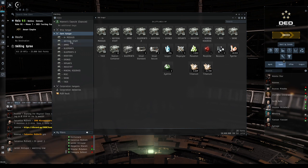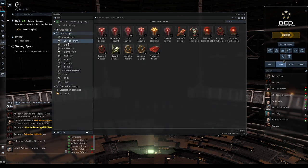I label my containers differently so I can organize my stuff — you guys should probably do the same. Once you start getting a lot of stuff it makes it a lot easier to separate and find things. I have one called 'abyssal stuff' where I put all my filaments. These red filaments take you to different level abyssals — there's from level zero to five, giving you six levels.